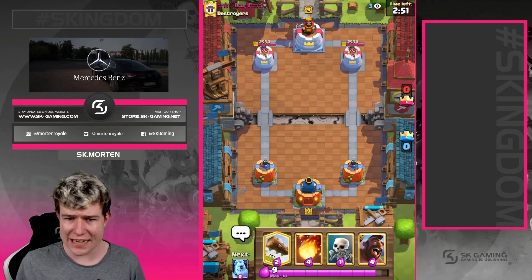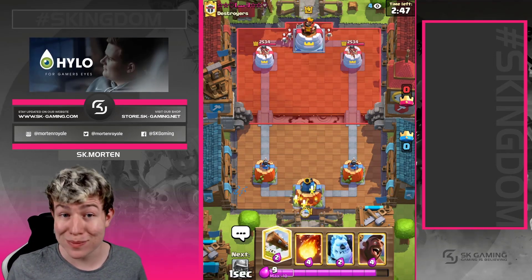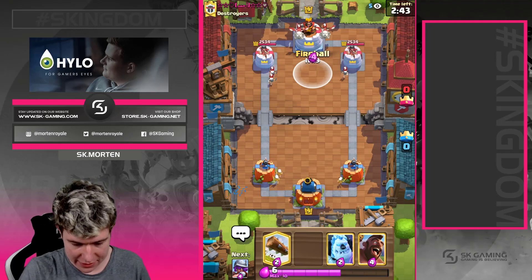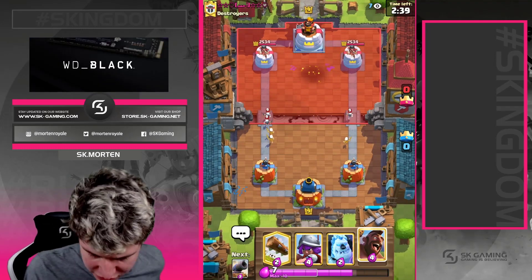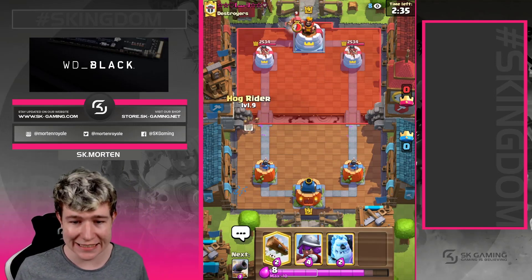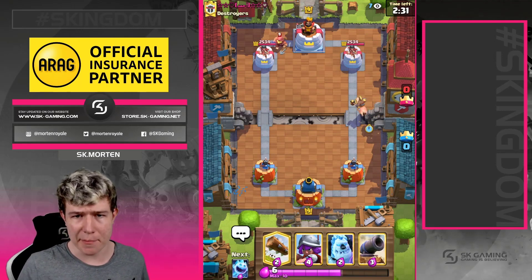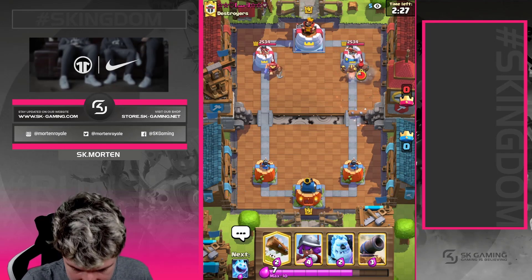Okay, so the next game. We're going with skeletons in the back. We're going with a fireball on the skeletons and drinks - we should hit both. Perfect fireball, and it looks like it's gonna be this broken royal giant deck.